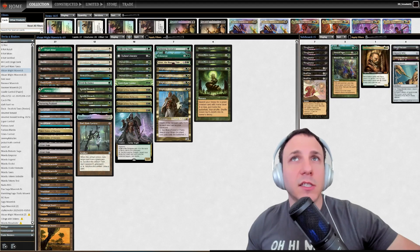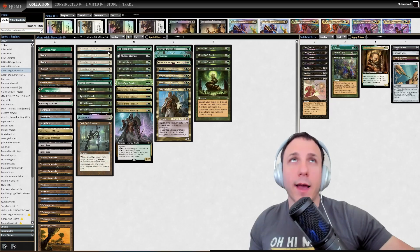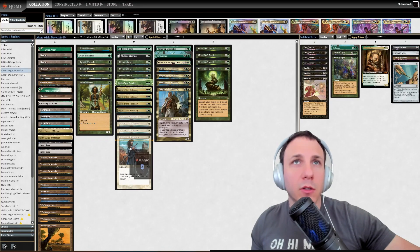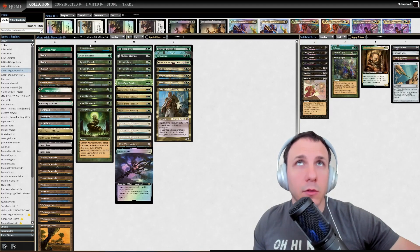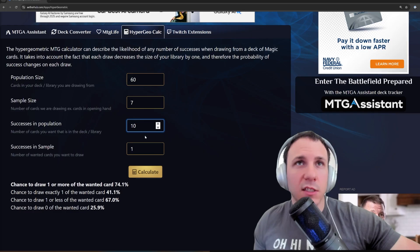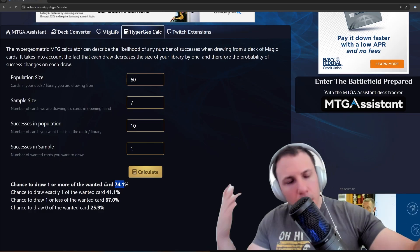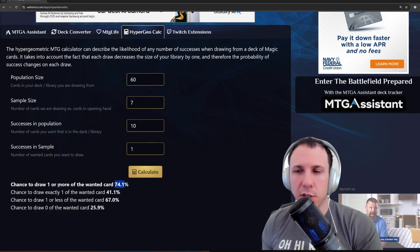We are using this deck here as a sample. This is a proactive deck — I want to get ahead, and every turn I want to cast a green spell. I have 10 proactive green spells that I would want to cast, and I would go to my Hypergeometric Calculator, put in a 60-card deck, a 7-card hand, successes in population 10, click Calculate, and I would get the 74.1% number. This deck gives me a 74.1% chance that I will turn 1 do something proactive.